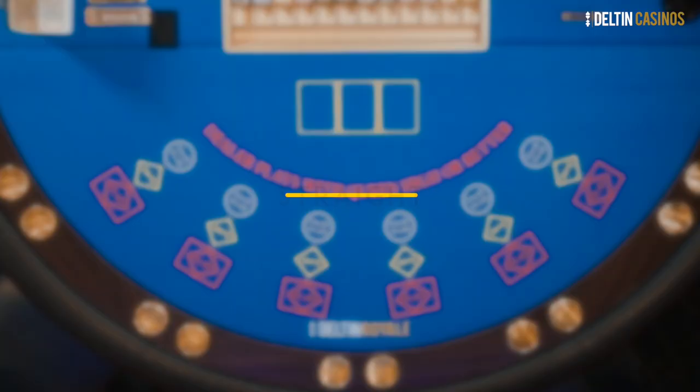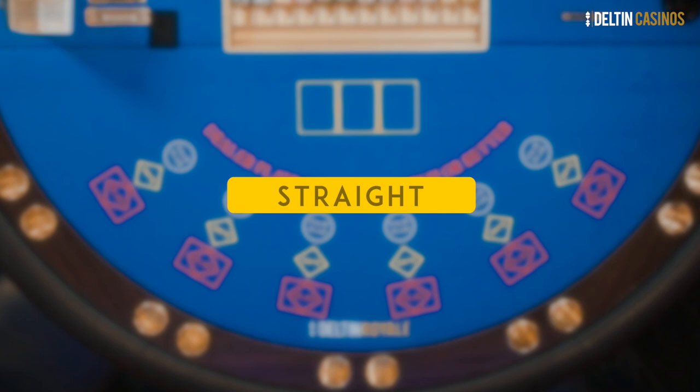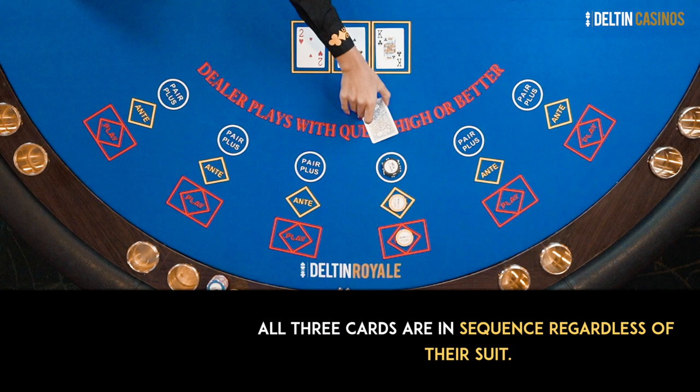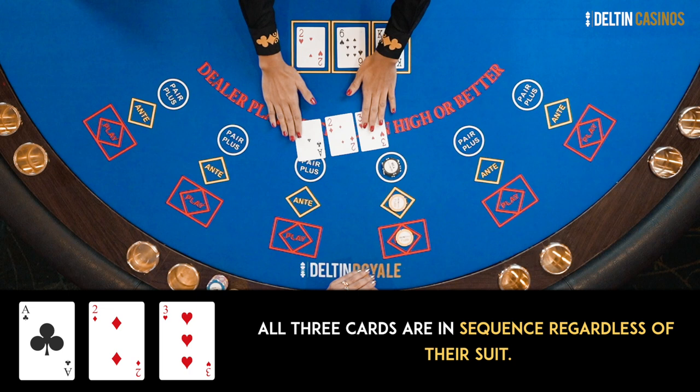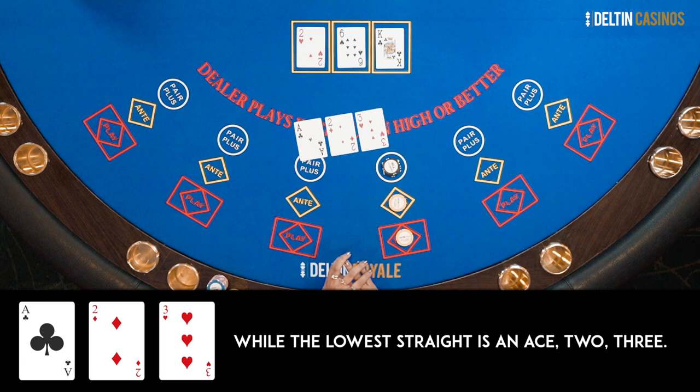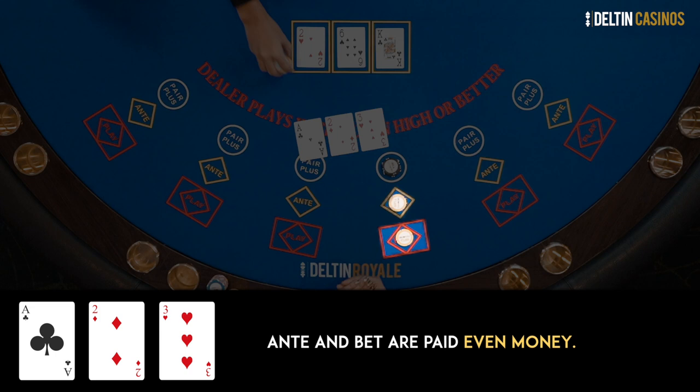A straight is the next ranking. When all 3 cards are in sequence regardless of suit, the hand is called a straight. Ace can be counted as high or low — the highest straight is Ace-King-Queen, while the lowest straight is Ace-2-3. The winnings are: ante and bet paid even money, ante bonus is equivalent to the ante bet, and pair plus is 6 times the betting amount.